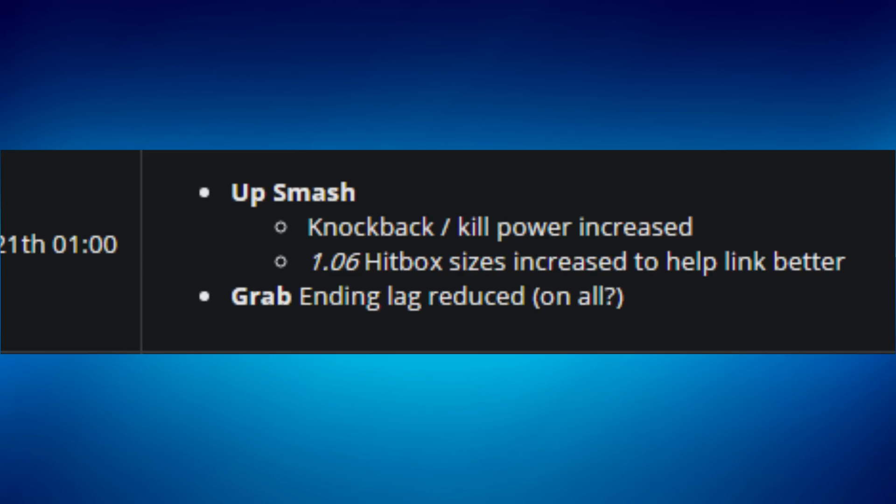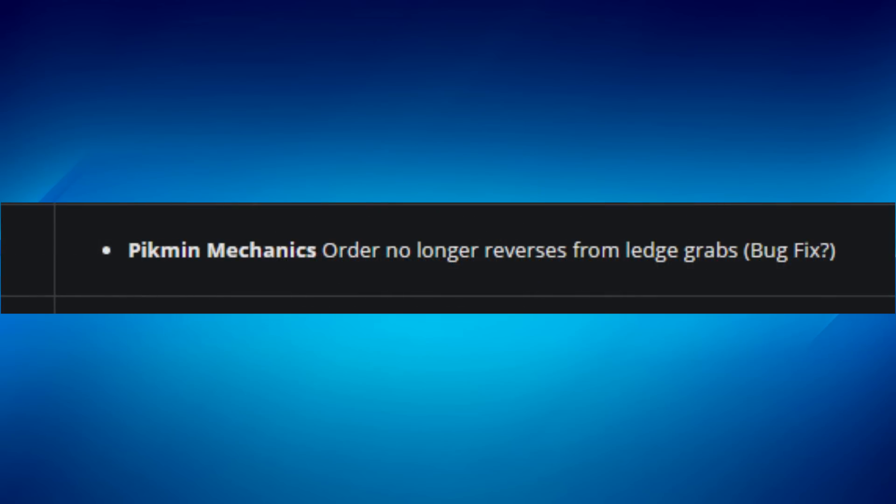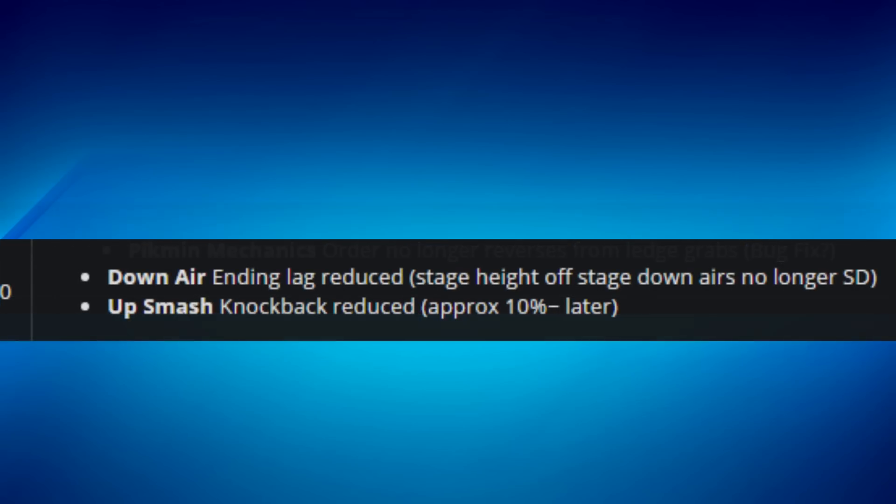Palutena's up tilt looping hitbox damage was increased from 1% to 1.2% — a very small change that barely makes a difference. For Olimar, the Pikmin order no longer reverses from ledge grabs, which was a bug fix.